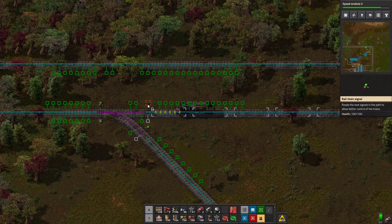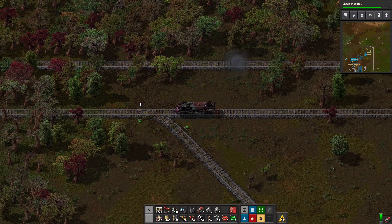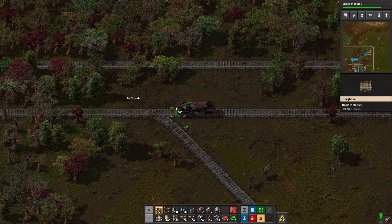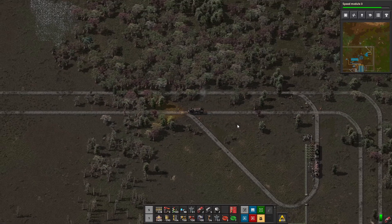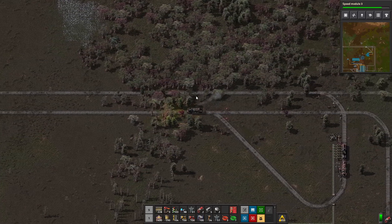What we need here is a chain signal. We need to delete both of these and just want a single regular signal coming out. Now we're set up — he can get back in this way and then leave this way. Our other trains can go down to that station and come back this way.